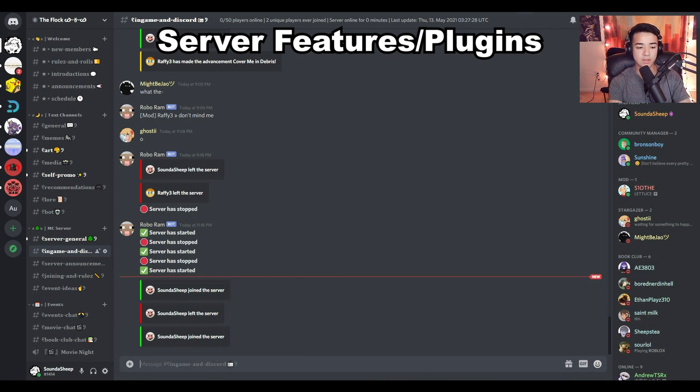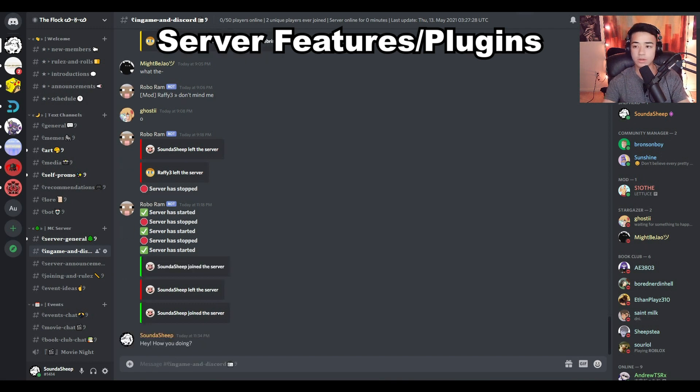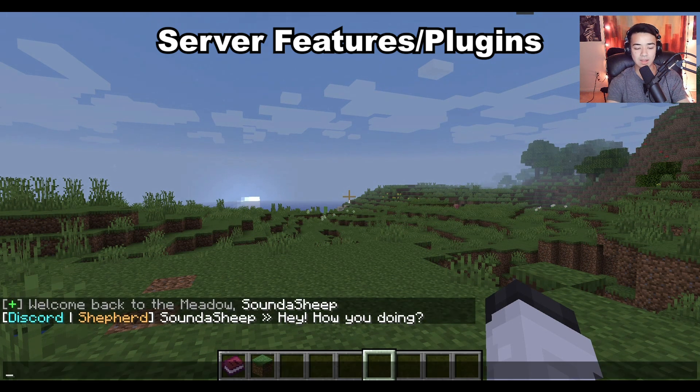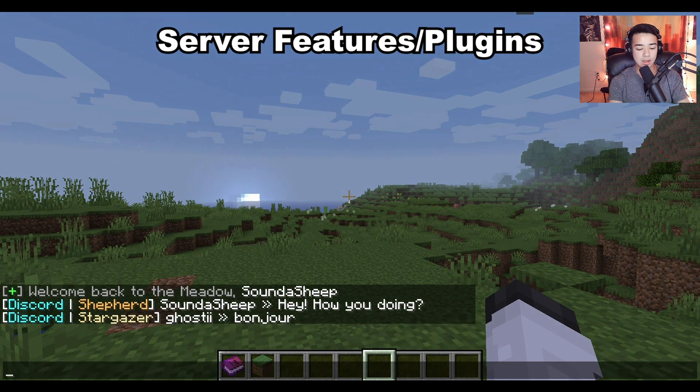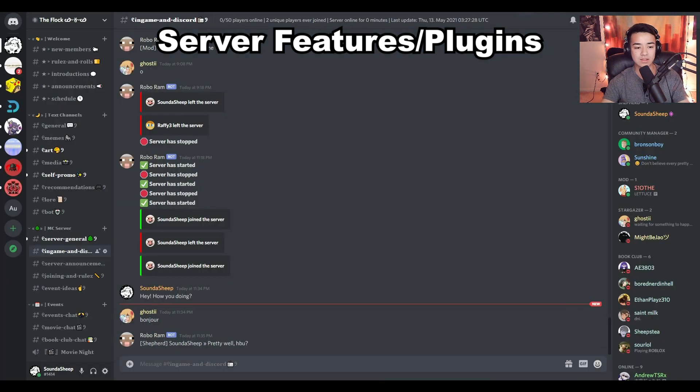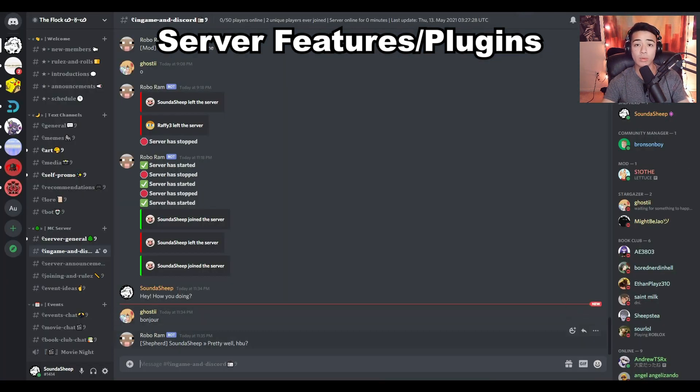So if we say something like 'Hey, how are you doing?' on Discord — that's me, Sound of Sheep — and we go back in game, we can see the message pops up in game. Then I can respond in game, and if we go back to Discord, it pops up there as well under RoboRam, showing the player's username, their rank, and the message.